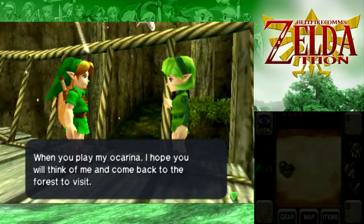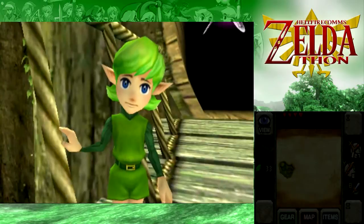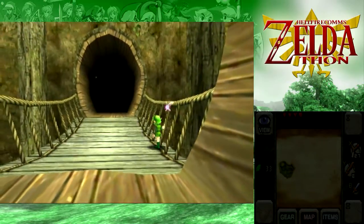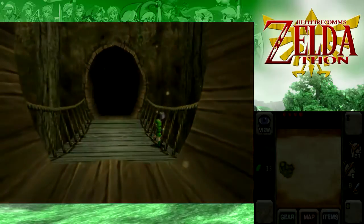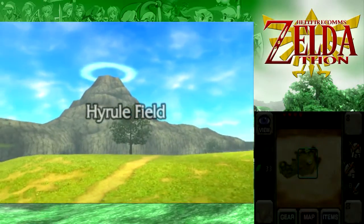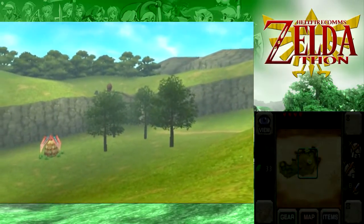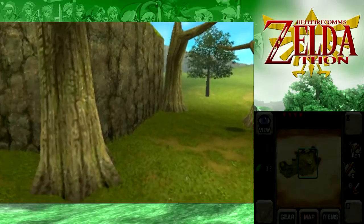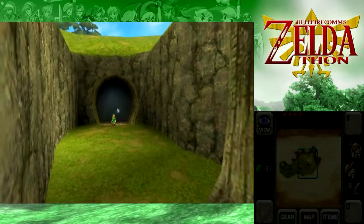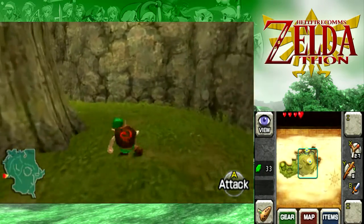What do we like about the 3D Ocarina of Time? The higher frame rate, the better models, the improved physics, the tweaked mechanics, the faster text, and the higher resolution textures. It's an overall tasteful update — they didn't go all out gaudy, like giving Link a gun. It's very subtle and it was much needed.